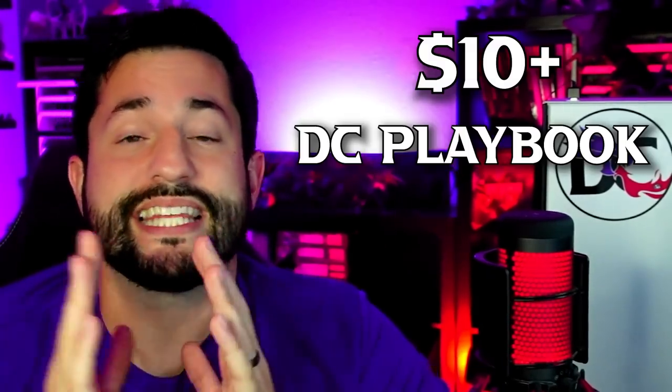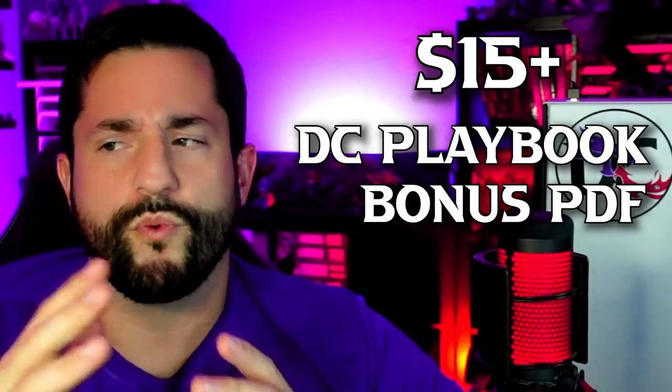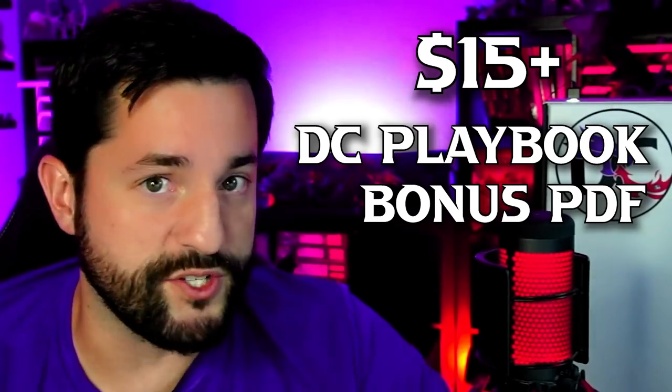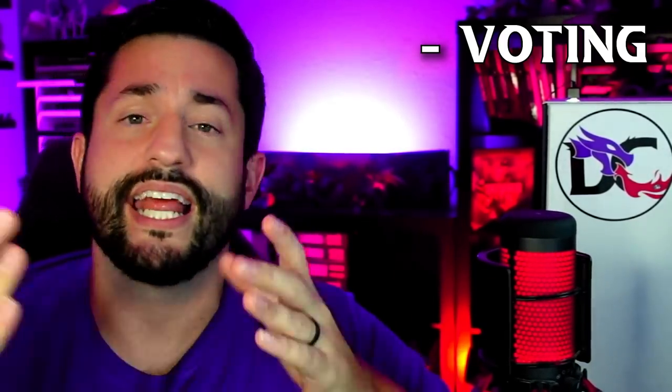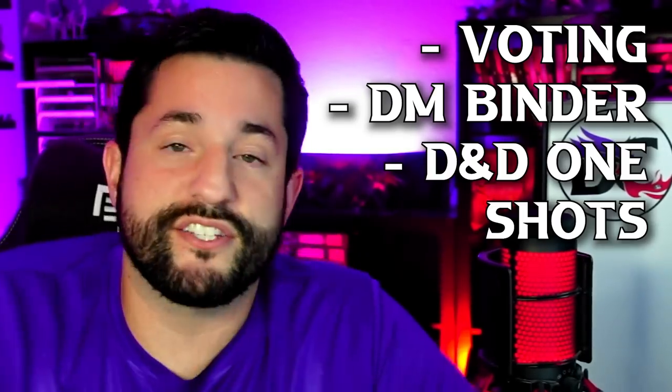Now, how to get your hands on these things. Any patrons are going to be able to get anything that I produce here, with first PDFs going to patrons first, because that's how I'm able to do everything. Patrons get it first and cheapest over on Patreon. All patrons at the $10 level and above get the DC Playbook. The $15 tier also gets the DC Playbook, plus all the other bonuses and rewards, and you also get that bonus feature PDF with the homebrews, adventures, and more.